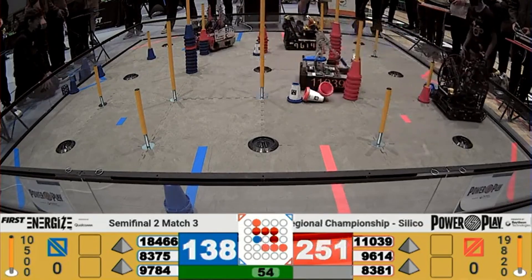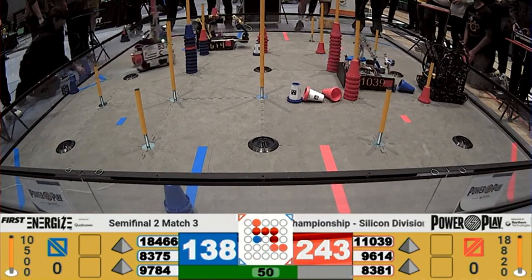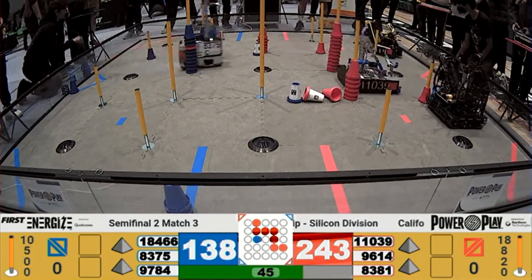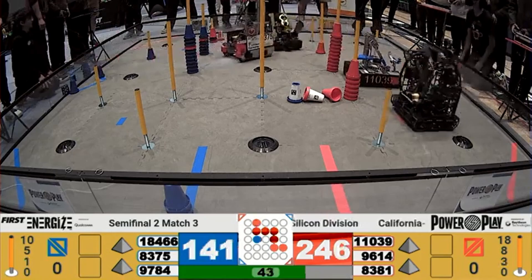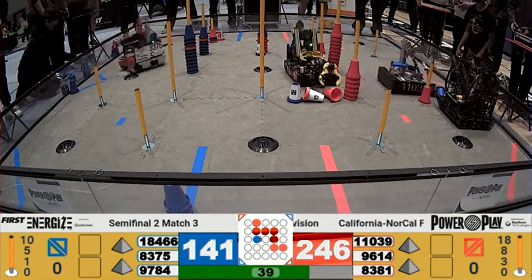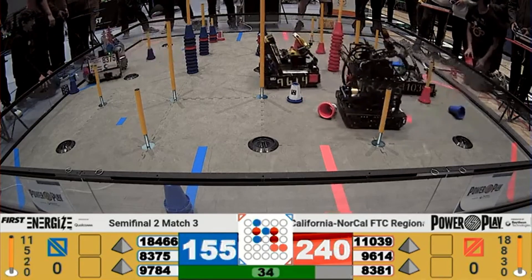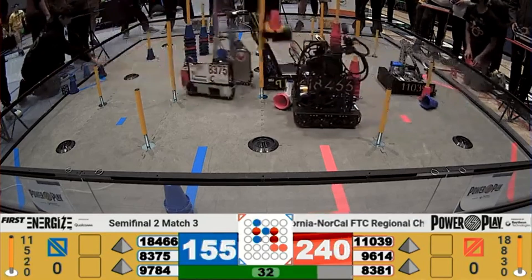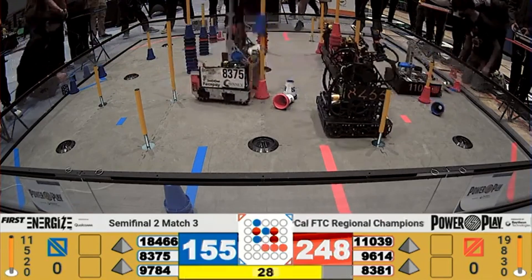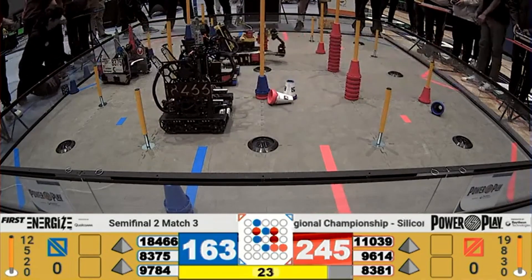Both Red Alliance teams pick up more cones, and we see Masterminds trying to push a cone into the opposing side's terminal. Vulcan Robotics claims back ownership of the referee's side high junction. And now we see a little bit of a collision as Hyperion tries to fit a cone below the cone placed on the audience side high junction by Vulcan Robotics.